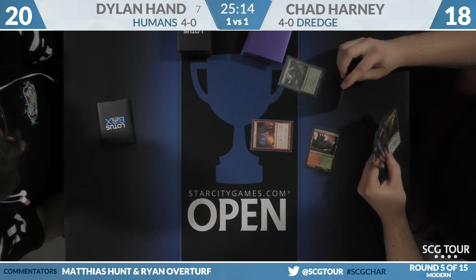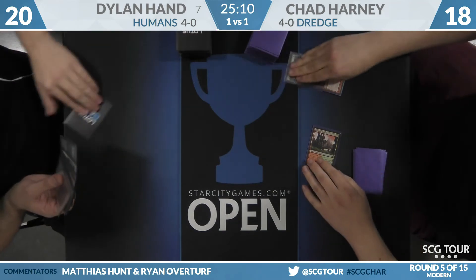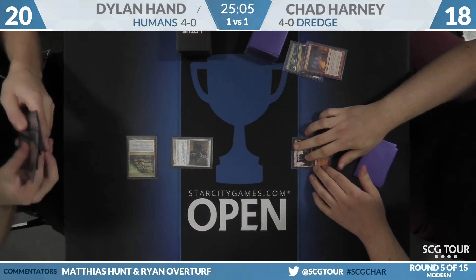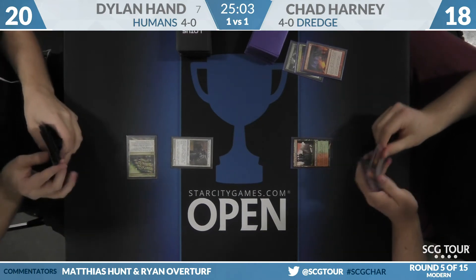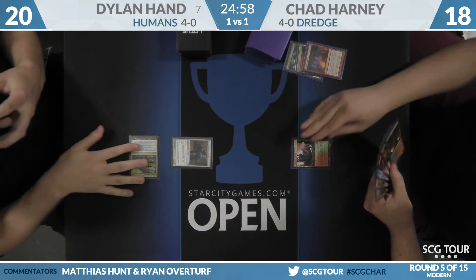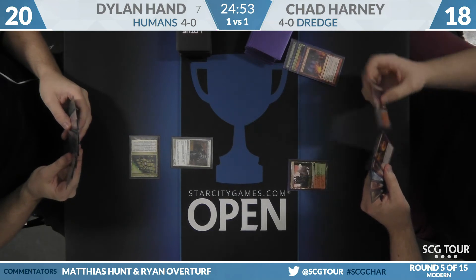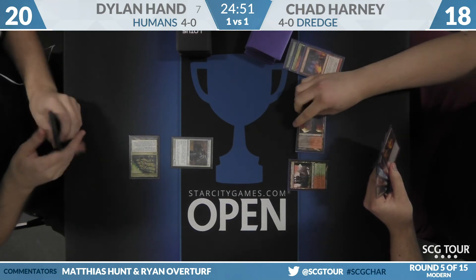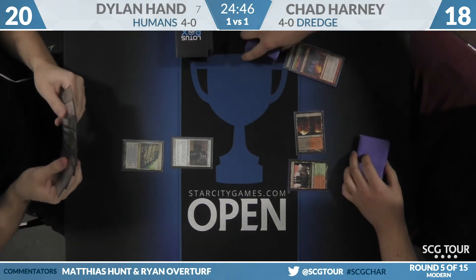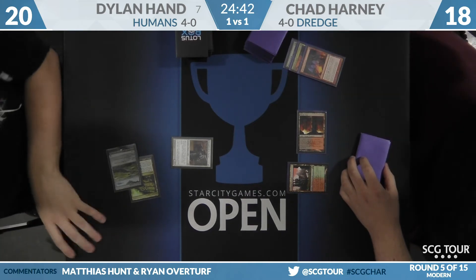Chad is on the play for game three. Faithless Looting will discard a Prized Amalgam and a Life from the Loam — a pretty reasonable start. Dylan checks for Tormod's Crypt but it does not happen, so he'll just make Champion of the Parish. Chad took a natural draw as opposed to dredging, and it looks like he drew his second land — that's so aggressive. The keep was Faithless Looting, so he had a lot of looks at the second land and found it on the last possible draw.